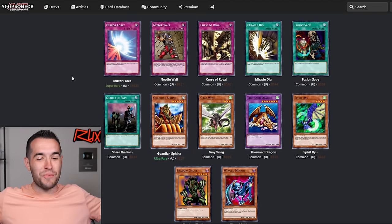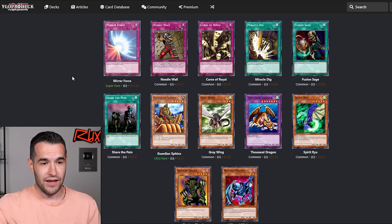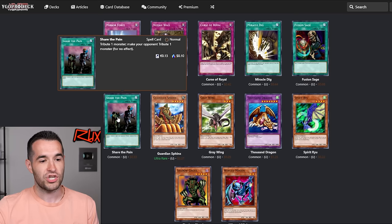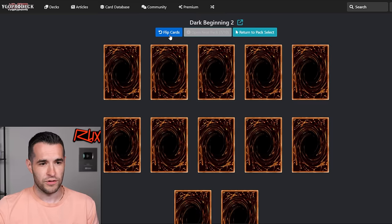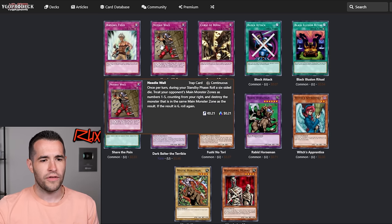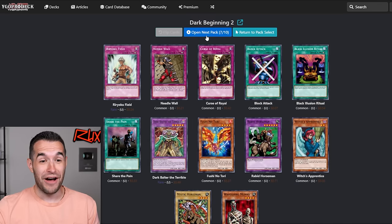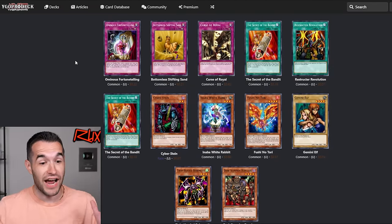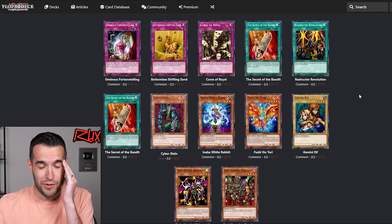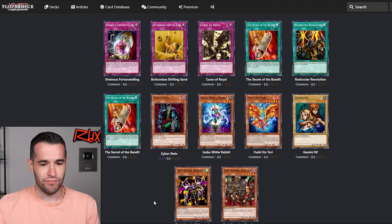Mirror Force — yes, super rare! Thank you, that's a good card. Guardian Sphinx is actually not horrible if you can get it tributed, but a tribute set kind of gives away that something weird is going on, so it may or may not work. Shadow Ghoul if we want to get goofy. Share the Pain — if we get desperate, maybe. Spirit Ryu if we go dragons. Not amazing, but we did get Mirror Force. We have Fairy Box, Mirror Force, Block Attack. We need Relinquish — we got the Black Luster Ritual. Needle Wall — this is the one you roll a die on. Share the Pain again. Our monsters are going to suck. This is going to be fun — let's just say fun.